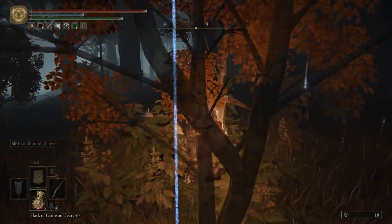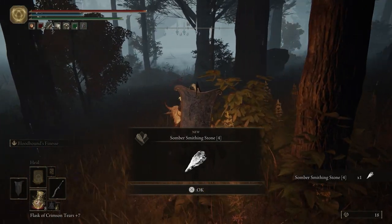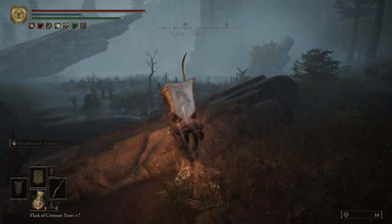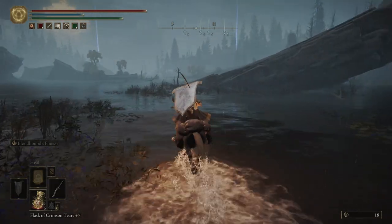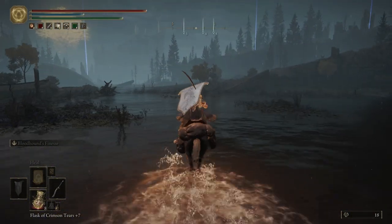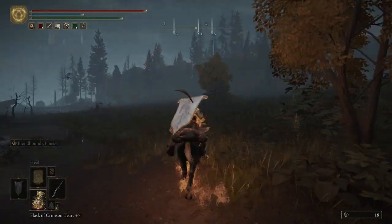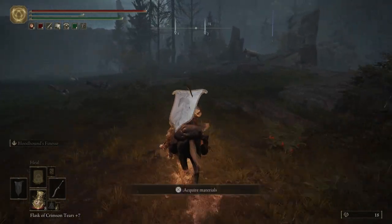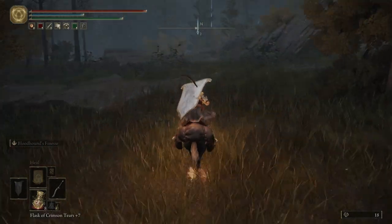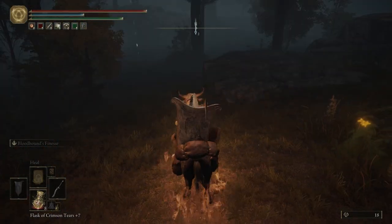Let's get rid of this marker real fast. We'll pick ourselves up a Somber Smithing Stone 4 — good stuff, we'll be able to upgrade our weapon here in just a bit. Then we're going to head southwest towards the fourth marker, and then veer off to the west, to northwest. Just run right by all these wolves — not necessary to fight them unless you absolutely want to. We're going to fall down the cliff.